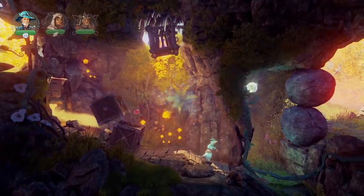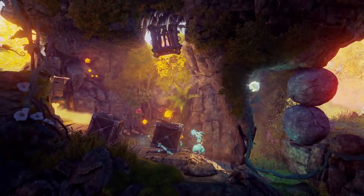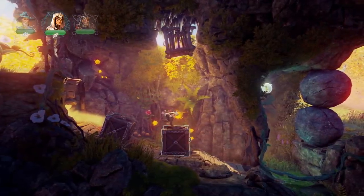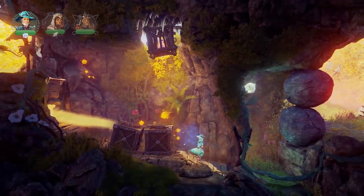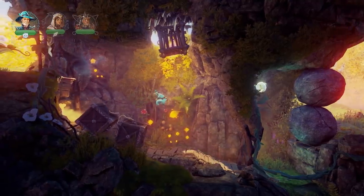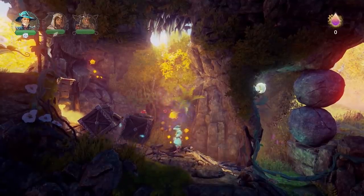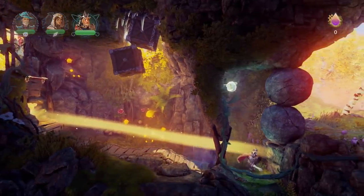Here it looks like our way forward is blocked by those huge boulders. But we have a white flower on the right and the light beam coming from the left, so maybe we need to direct the light there. Let's try to move these boxes out of the way first — maybe we can conjure them, levitate them up there. And then we can use the shield of Pontius.